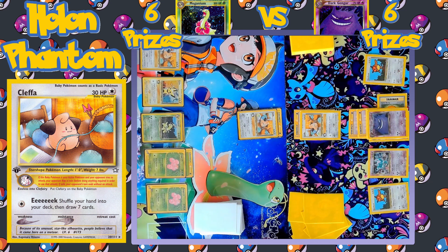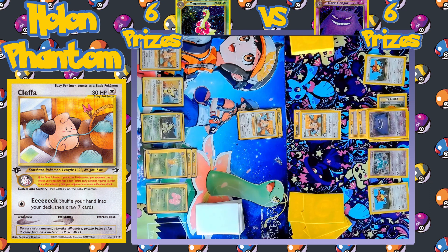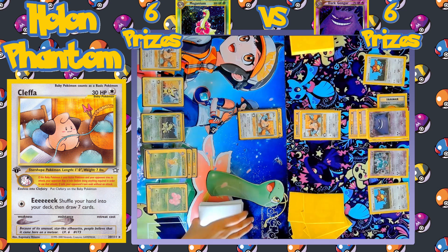The Meganium side is hoping to power up an Exeggutor, while the Gengar side is going to be powering up Dark Gengar. Speaking of Exeggutor, the first one of the game comes down — it's going to be the main attacker. A Grass Energy is equipped to Exeggutor. Still no trainers from the Meganium side, and there's the attack — Eek — which does go through this turn, and the player gets to shuffle and draw seven.